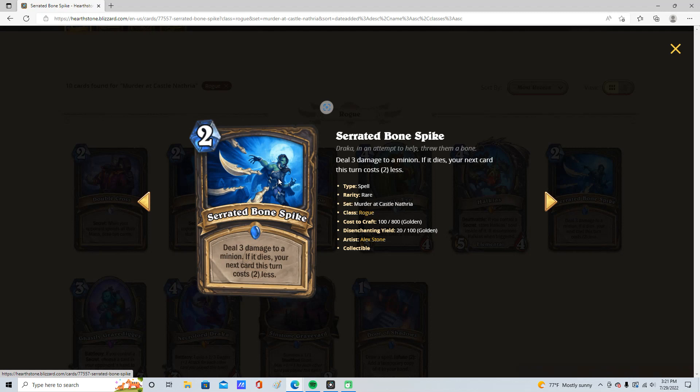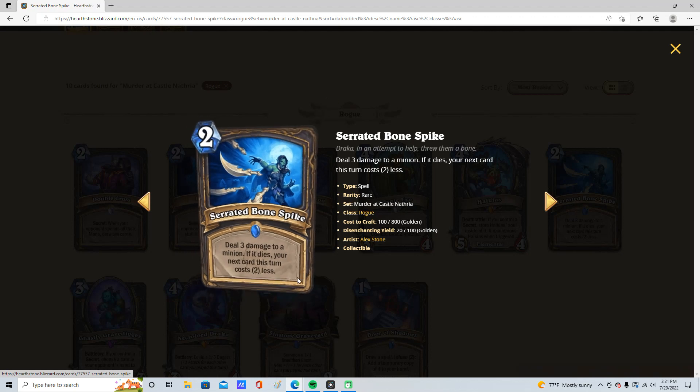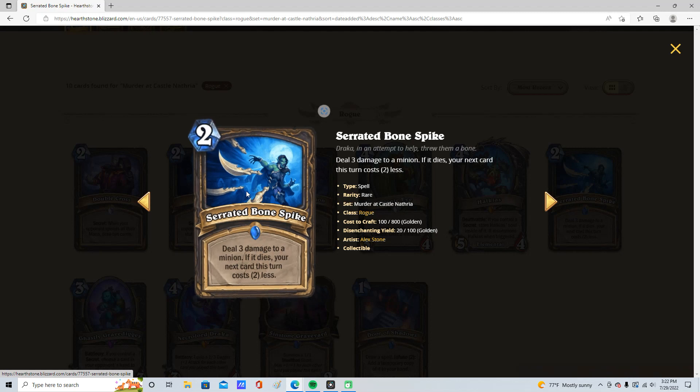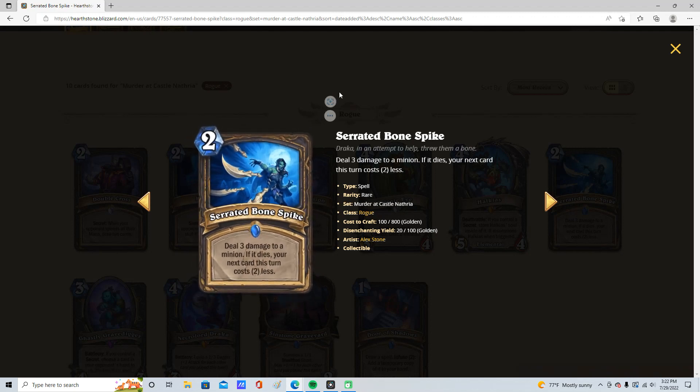Next, Serrated Bone Spike: 2 mana, deal 3 damage to a minion. If it dies, your next card this turn costs 2 less — almost like a 0-mana deal 3 to a minion. I'm gonna give it 1 star. I don't think Rogue needs this. They could use a little removal, but I think that's the least of their concern. This would probably be good in Demon Hunter — that's probably a Demon Hunter card. I just don't see Rogue really using it. If it went face, Rogue would love this, but that'd probably be OP.